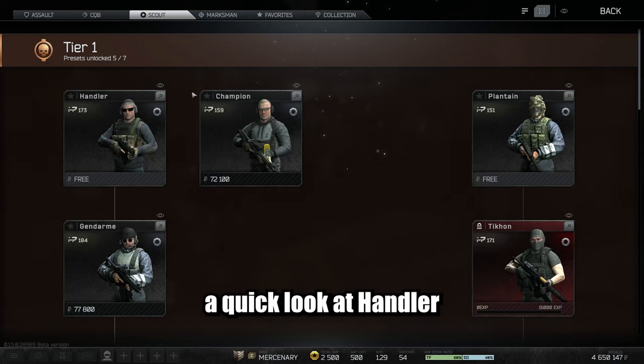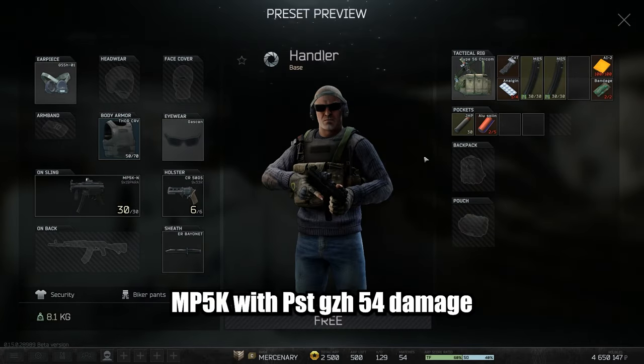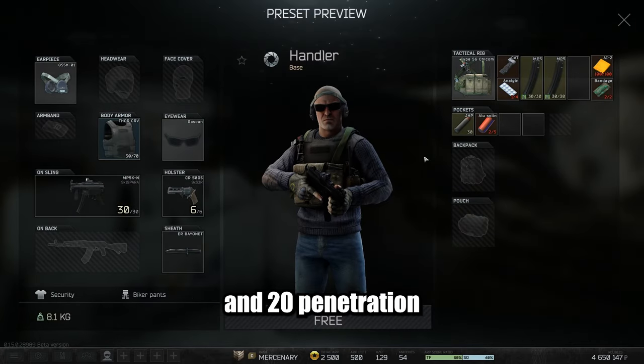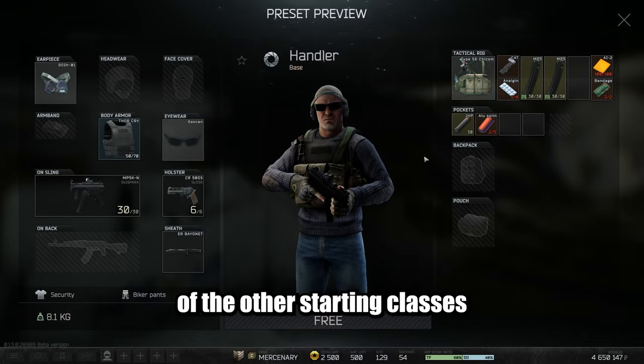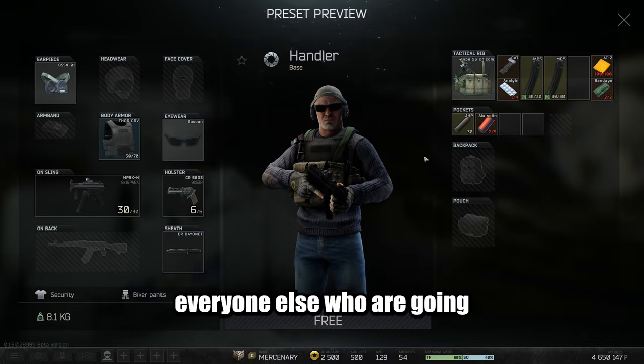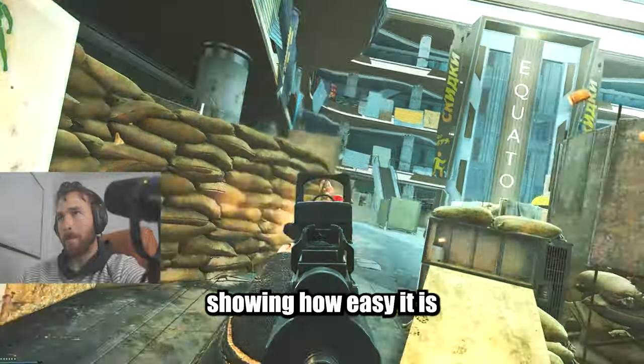Starting off, let's take a quick look at Handler. This class is the definition of run and gun. MP5K with PST GZH — 54 damage and 20 penetration. This class is better than 90% of the other starting classes and you will be shredding everyone else who are going the opposite trees. Here are a few clips using the MP5K showing how easy it is.